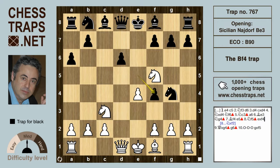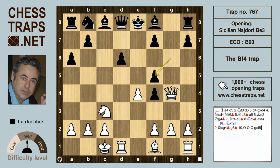E takes f4 is the move preferred by Shredder. After queen takes on g4, black will then try g6 because the knight on f5 is pinned and that knight is dropping. White can try castles — long castles, that is.